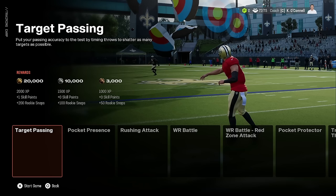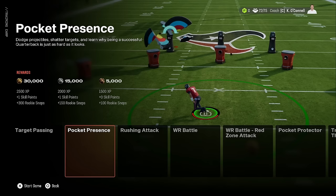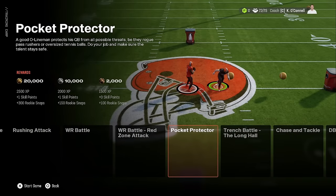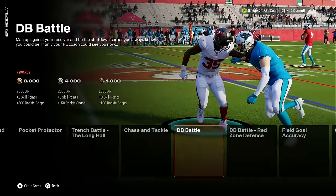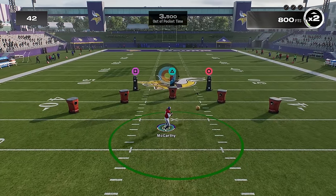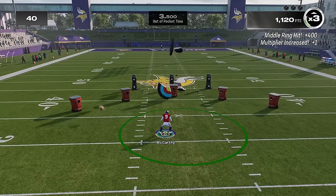First, training camp. There haven't been many changes but there are a few new options and it's a lot less cluttered now. You have target passing and pocket presence for quarterbacks only, rushing attack for running backs, and pocket protector — which is a new one for offensive linemen.